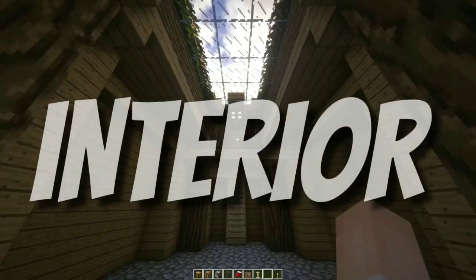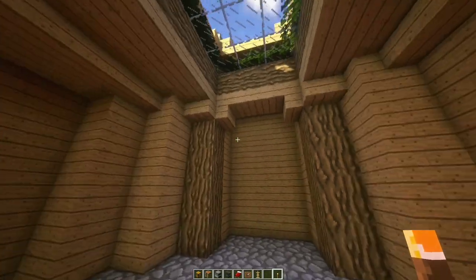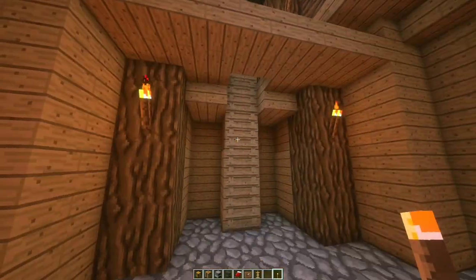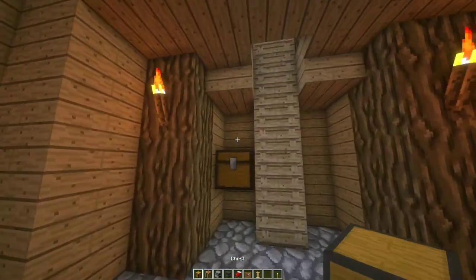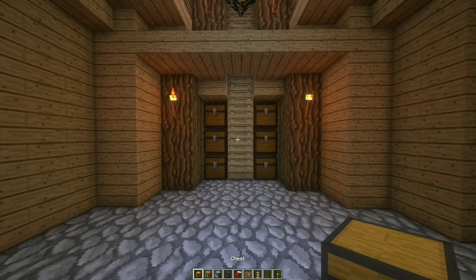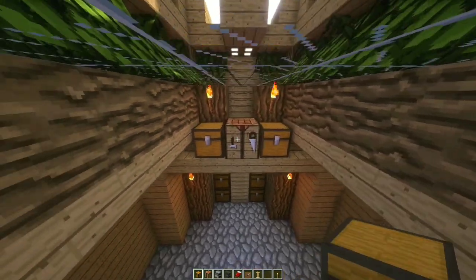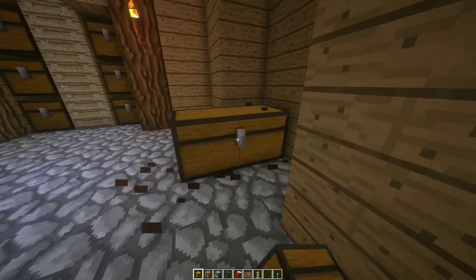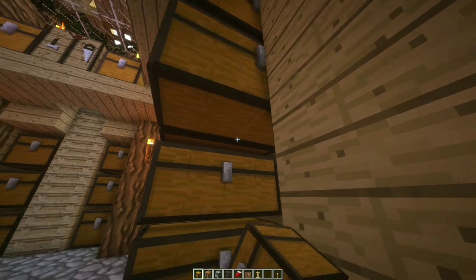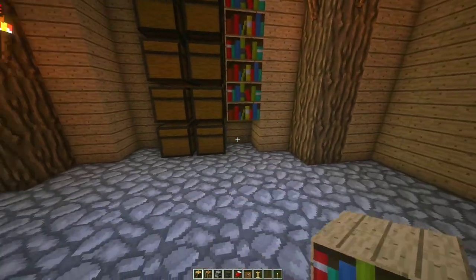Interior time — grab your torches and place some on top of each log, and also here. Place some chests for storage next to the ladder. The upside-down stair comes in handy again. Place a crafting table on top with some chests on the side. After, place some more chests in the middle section for more storage — crouch to combine them and make a double chest.